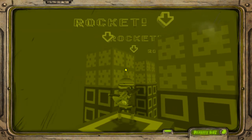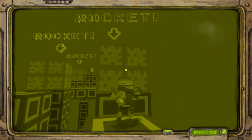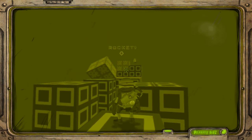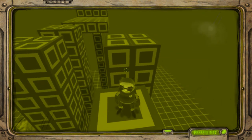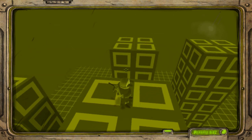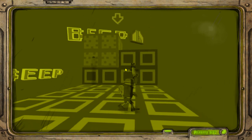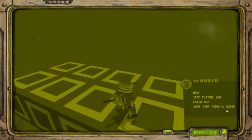Now we've got a rocket. You press the middle mouse button and then hold it to fire the rocket. Look at it go. Now this is a dangerous part - the actual platforming of it. And I believe that is the last part of the tutorial. Now let's go and catch Big. Let's do this!